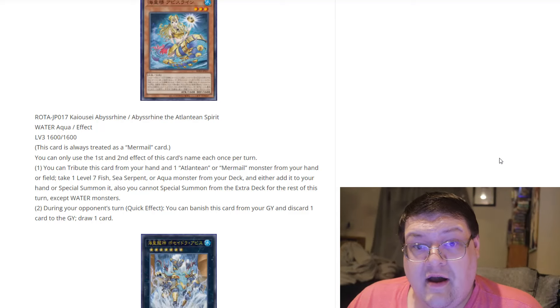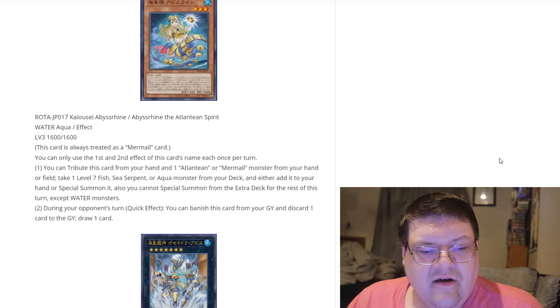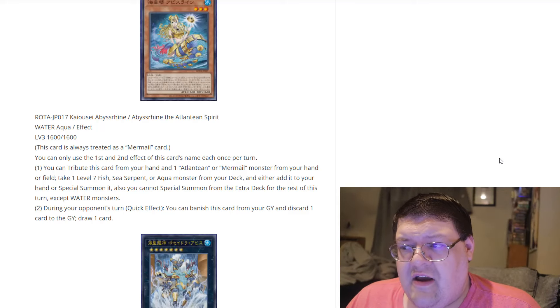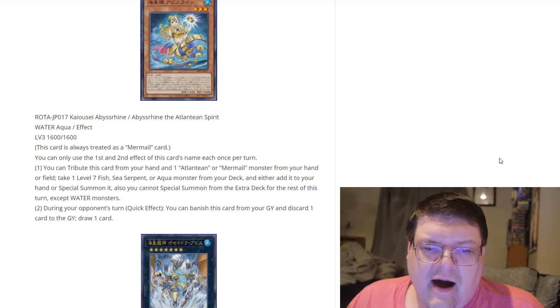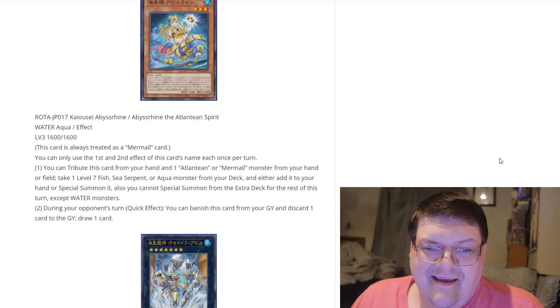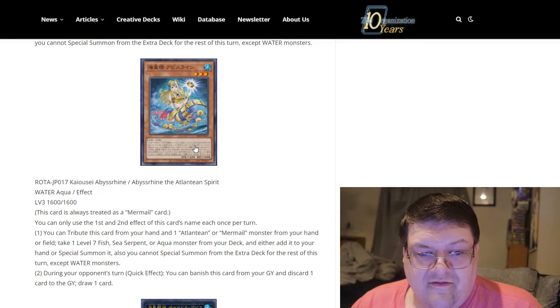That's pretty good until it gets ashed, but you distributed your stuff so you can do your thing. During your opponent's turn, as a quick effect, you banish this card from the graveyard and discard a card to the graveyard to draw a card. What they want you to do is trigger your Atlantean effects during your opponent's turn and get the filtering options going. There's not really a lot else you can do — you have the ability to blow up a monster and the ability to blow up a set. A little rough, but I do think this card is very good.